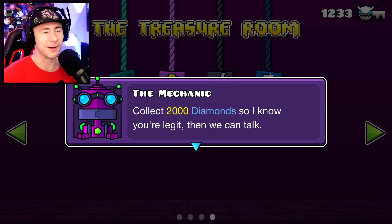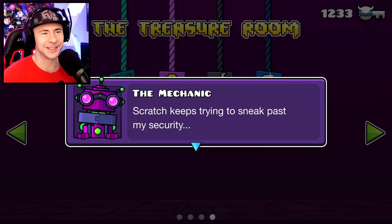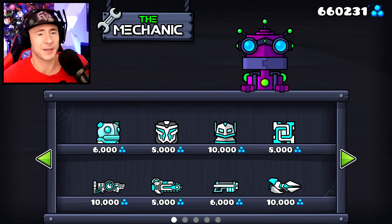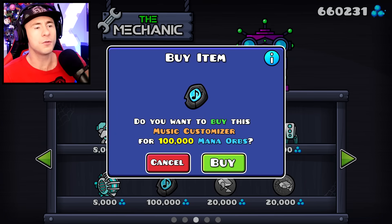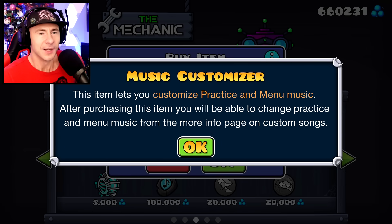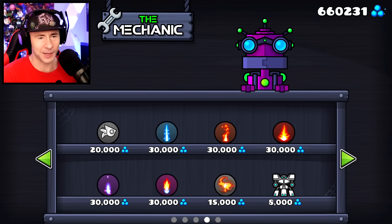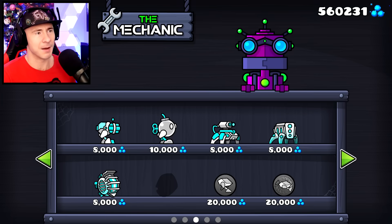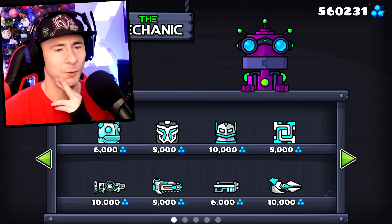To get into the Mechanic Shop you need 2,000 diamonds. The Mechanic Shop has items you can buy with orbs. For 100,000 orbs you can buy a menu music customizer — it lets you change the menu song. There are also ship fire trail variations and a bunch of other stuff to buy. It's a lot of orbs but I want to buy the menu music switcher for sure.